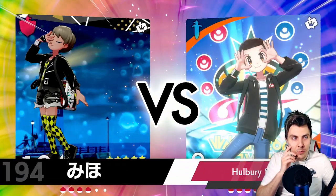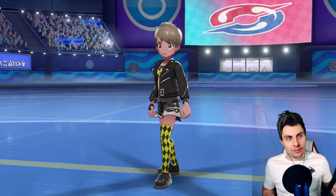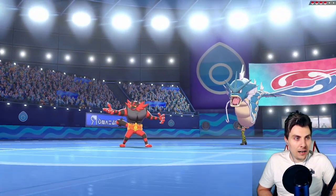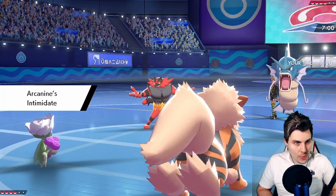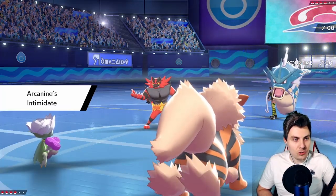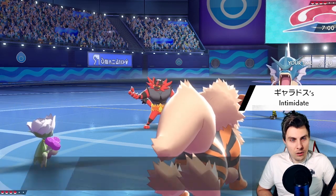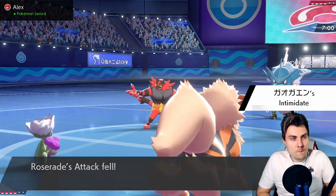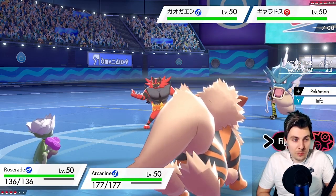Tyranitar feels like a big Pokemon we want to take advantage of here. It doesn't feel like the easiest first matchup, but no battle is easy. Gyarados and Incineroar are coming out for the opponent. The issue is going to be fake out into Roserade and Max Airstream giving Gyarados a speed boost. We can play around that — go for Will-O-Wisp into Gyarados, switch Tyranitar in since it takes both attacks well.